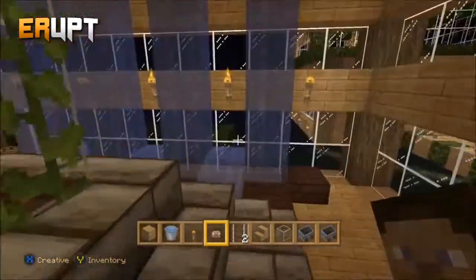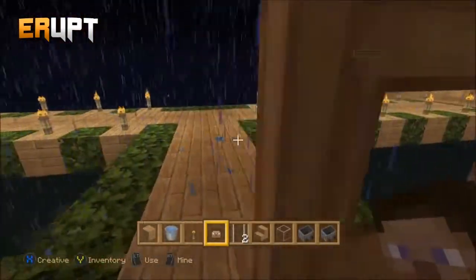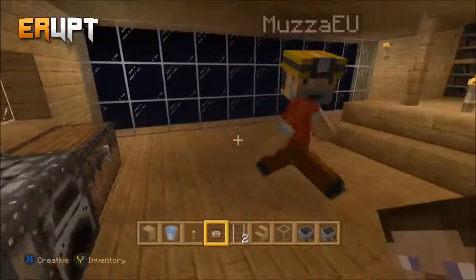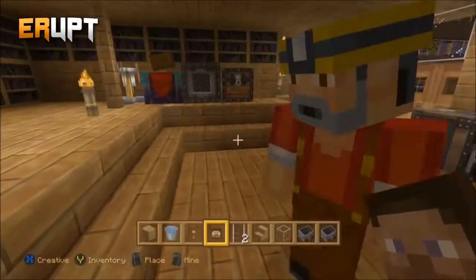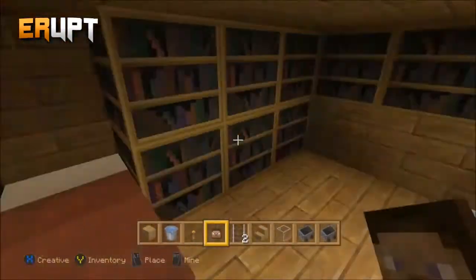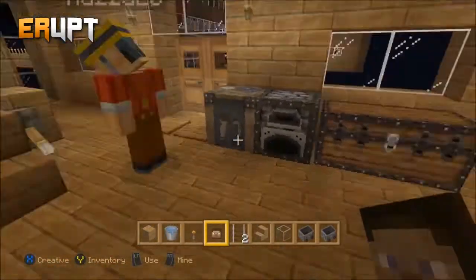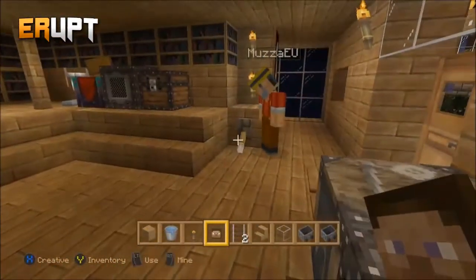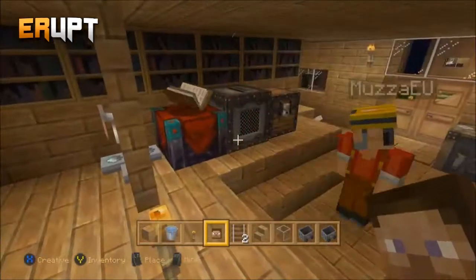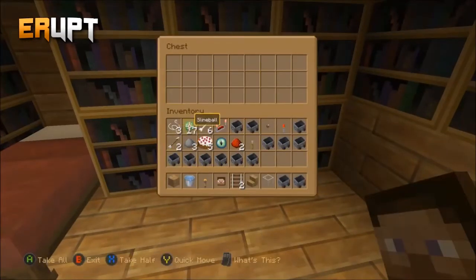Moving on to my favourite part of the house - the bedroom, MTV Cribs style. In the bedroom we've got a nice little book area, our bed, a brewing stand, crafting table, jukebox, and a chest full of CDs. We also have a lever - when you press it, it activates a hidden compartment. Click it again and you remove it to access a chest with your valuables like diamonds.